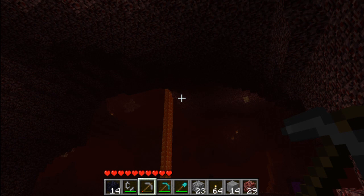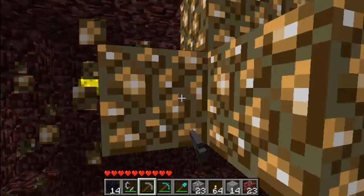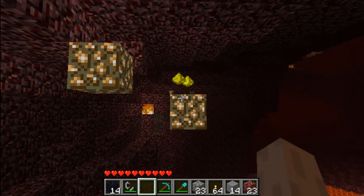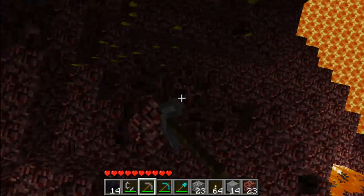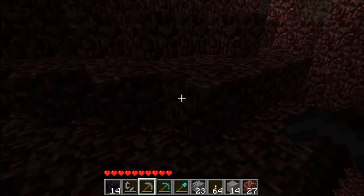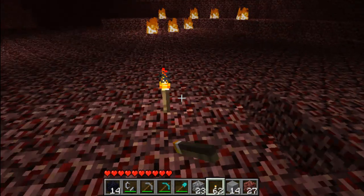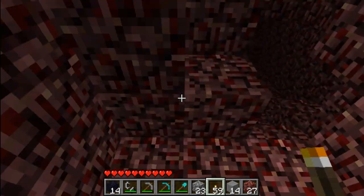I still remember when the nether came out — I thought it was a very cool update, it was very overhyped but still a very good update, probably one of the best Notch made. He created a whole new world; I can't imagine the amount of coding that went into it. It was a little rushed at the end of the Halloween update. He left out lanterns — basically what lanterns would do is never burn out, and torches would start burning out after a certain period of time. That's why if you saw my house video I had like eight stacks of torches.